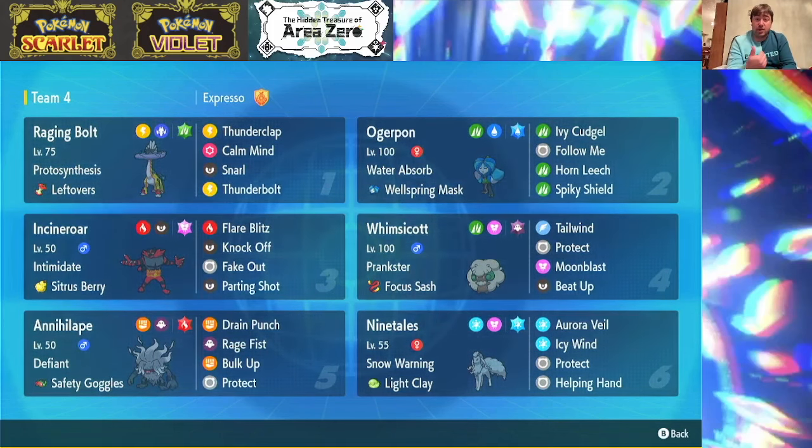As far as the rest of the team goes, we have Ogre Pawn for some raw physical damage with the Ivy Cudgel as well as Horn Leech. We have Follow Me to help pull away attacks so that both Raging Bolt and Annihilate can set up with their boosting moves, and then we have Spiky Shield to help keep Ogre Pawn around.